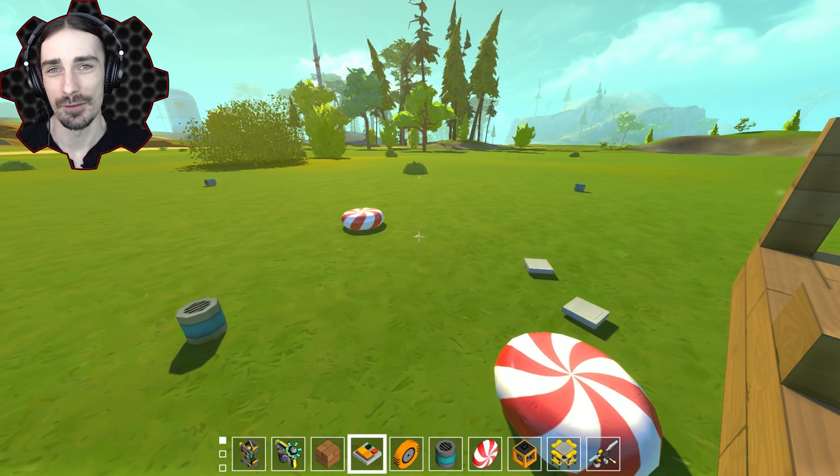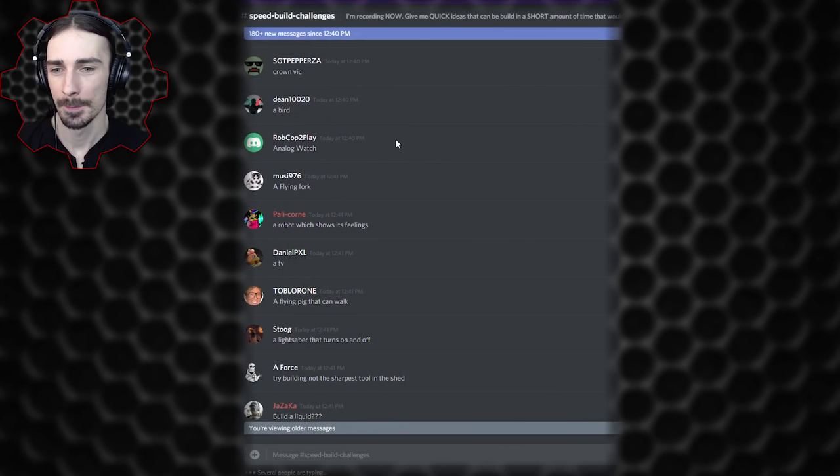I'm going to say table flip successful, but not without difficulty. Now let's take a look at what else you guys have got for me. Pelicorn asked for a robot which shows its feelings, and I think with the table flipping robot it definitely shows anger. So I'm going to say mission accomplished on that one too — two for one.